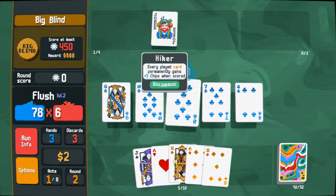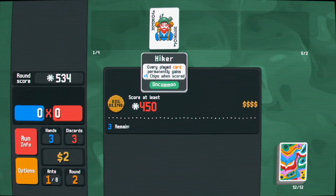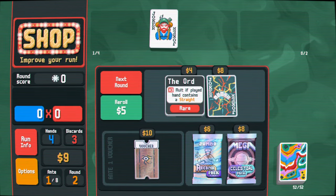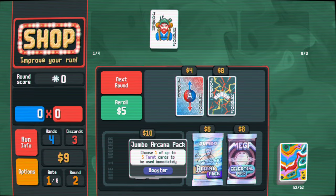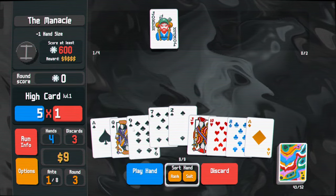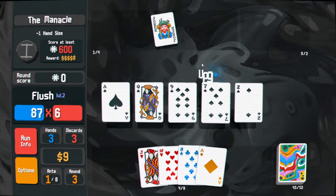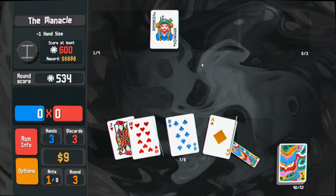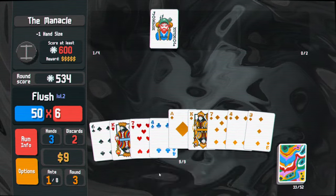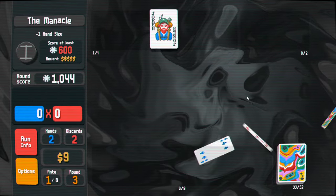I guess Hiker does want you to play big hands. The Hiker chips don't affect the hand you play, right? Or am I wrong? This is common, this is rare — means you don't get a joker. We'll just keep our money. I don't think they do. Doesn't look like it. But we do want to play as many cards as possible, so flushes aren't bad for Hiker — we're just trying to get these cards boosted up.